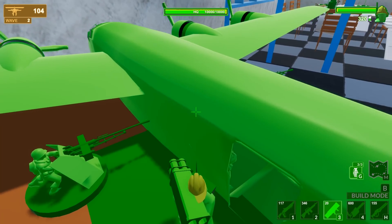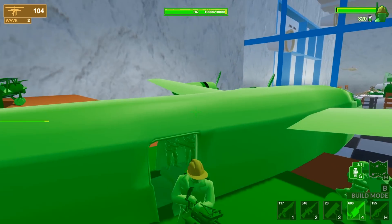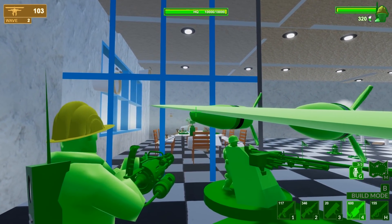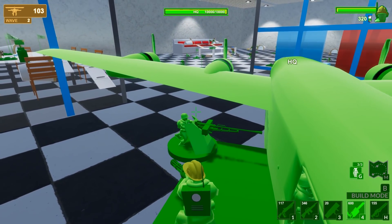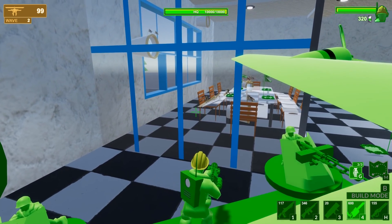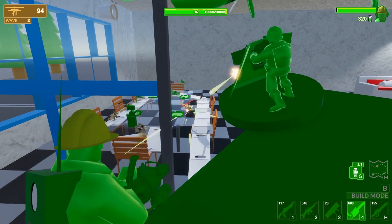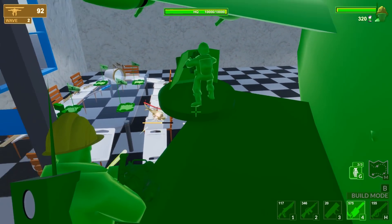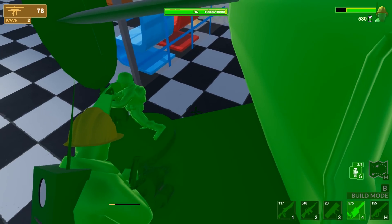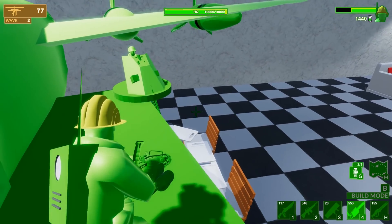A very realistic looking plane with a giant platform on it, but multiple machine guns. We might be able to take on enemy forces from the air. Those helicopters are the absolute worst. Those things are heavily armored and cause a hell of a lot of damage. They can take down the HQ in like two seconds. Let's take these guys down from the air. There's that plane — helicopter. Get him boys. We'll go around the other side. There he is. Shot him right out of the sky.